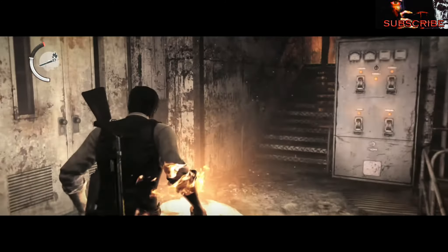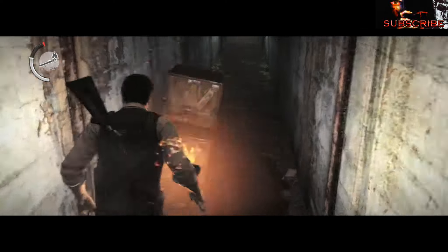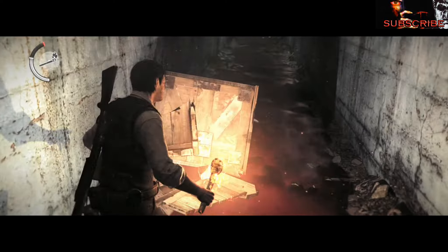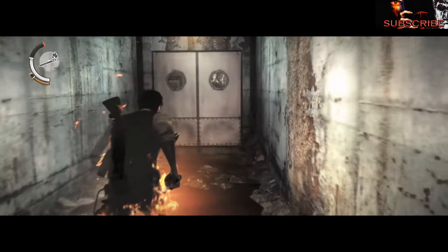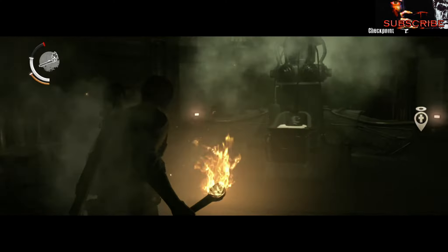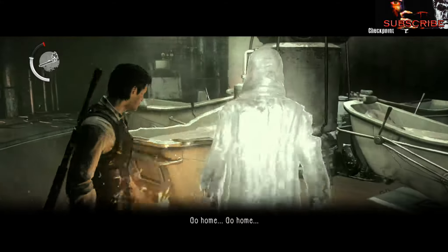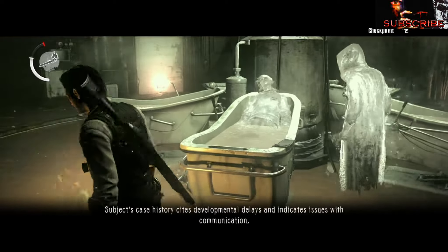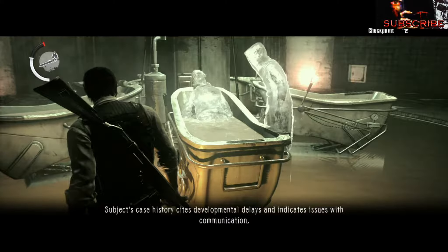I grab my green juices and it's time to get out of here and end this chapter. At least I thought this would be the end, but there is one more section that gives away some plot details. In the real world I think we're all hooked up to this machine — we see Ruvik talking to what I believe is Leslie in there.